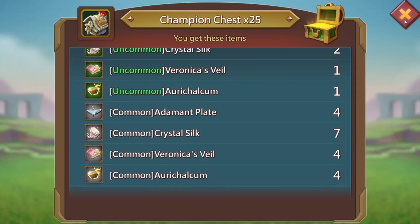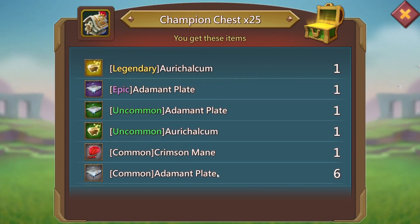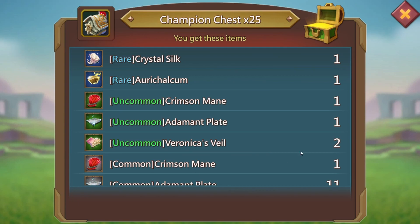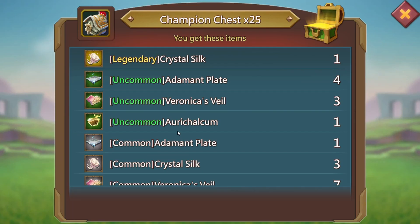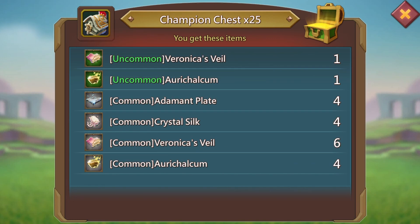Drop another 25 and there's another common right there. Drop another 25 — nothing on that one. 25 again — there's one common. Can we finish with at least an epic or even a rare? There's another common. It seems like we have a pattern going — common and nothing, common and nothing. And there's an uncommon — there we go. One more common, then another 25, nothing. This is the last 25 — will we get anything good? No, we will not.